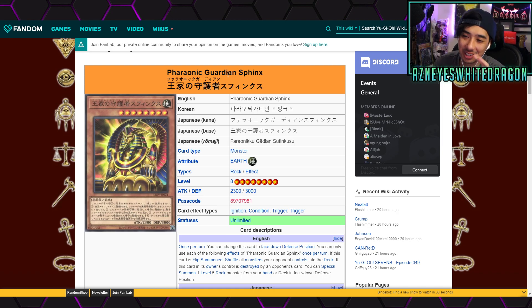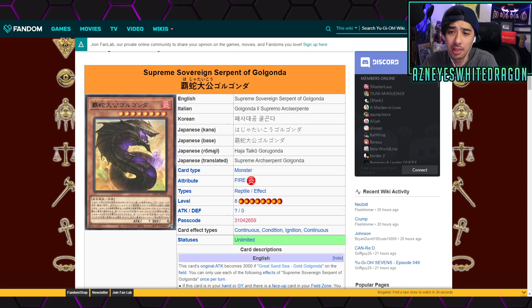For whatever reason Yu-Gi-Oh is bringing back Sphinx, so I wanted to give this card a shout out. Sphinx control was a real thing — never S-tier, but it shuffles all monsters your opponent controls into the deck when flip summoned. I thought it was a cool throwback to old-school Yu-Gi-Oh.